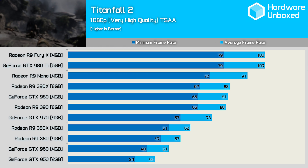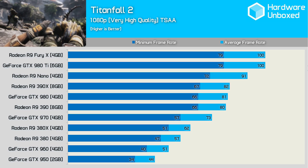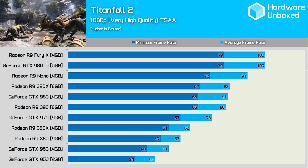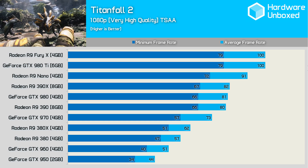Starting with the previous generation GPUs, we find pretty solid performance at 1080p, particularly given we're using near-maximum image quality settings. Even the GTX 950 averaged 44fps and never dipped below 34fps. For an average of 60fps, gamers will require an R9 380X, and for a constant 60fps the R9 390 will be required.